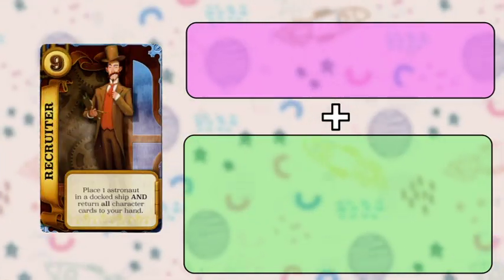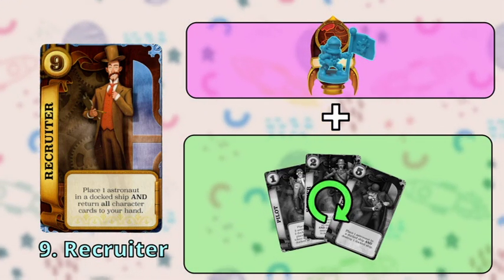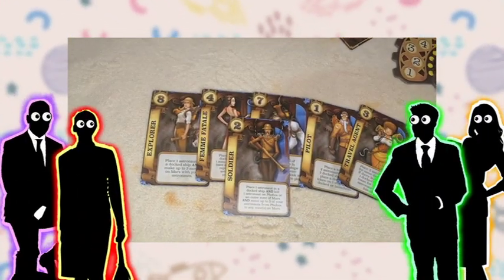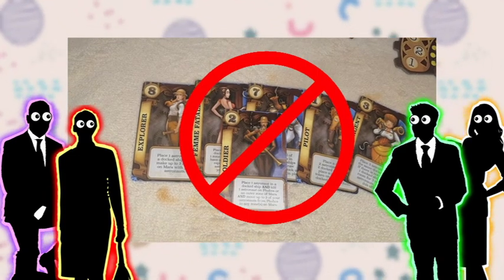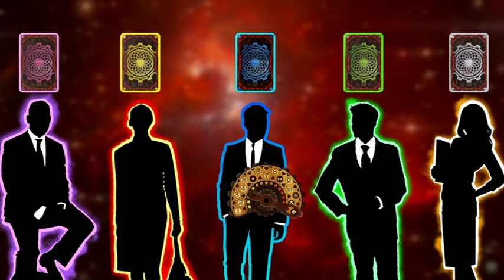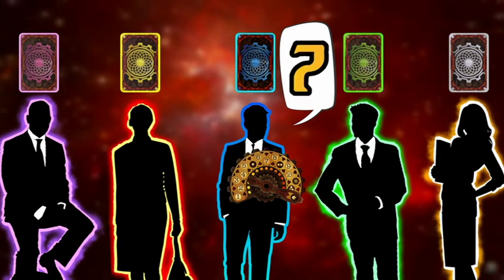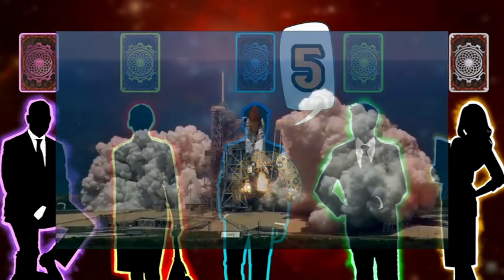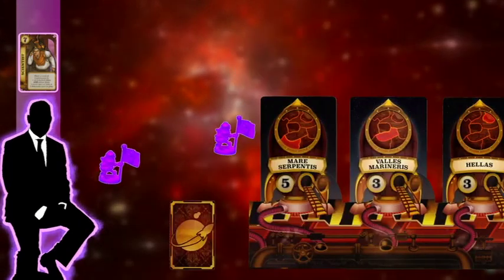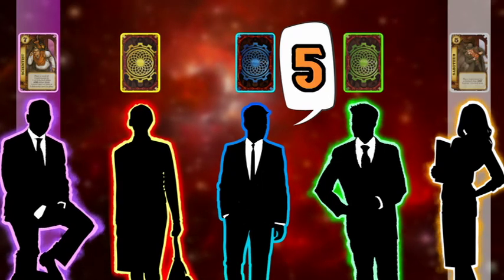Moving on to the last character card, we have the Recruiter or number nine. The Recruiter only lets you place one astronaut but returns all your character cards to your hand. All the characters that you have played will be placed on the table face up for everyone to see. You cannot use these cards again unless you return them to your hand using the Recruiter's effect. Once everyone has secretly chosen one of the character cards, the first player will then do a countdown from 9 to 1 — just like a space launch countdown. When your chosen character card's number is called out, you reveal your card and perform all of its actions. Once it's all done, the countdown continues until everyone has used their card's actions.